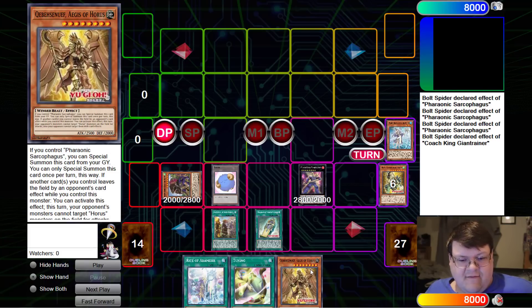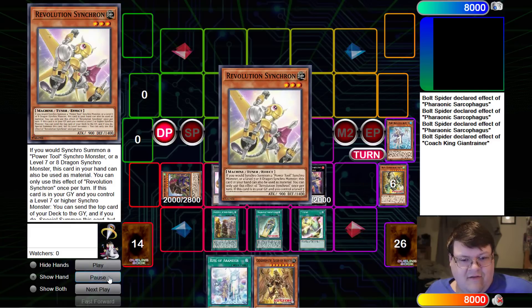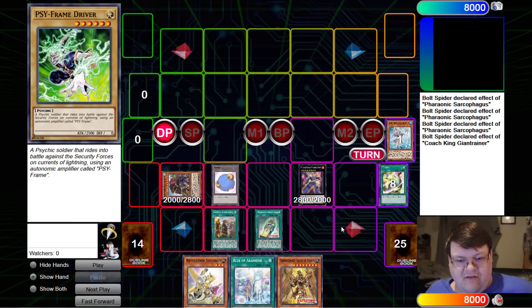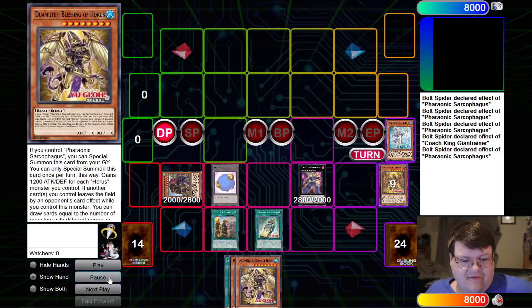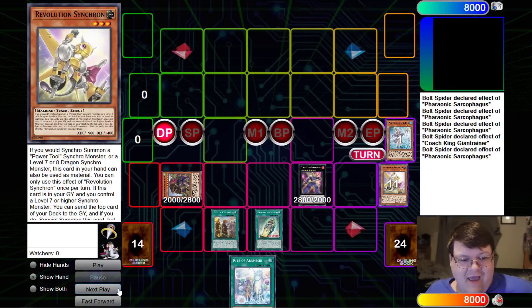We got the Aegis of Horus, so we have one more we'll be able to access this turn. Plus we have Tuning. Go ahead and Tune into the Revolution Synchron. And we milled off a Water Enchantress as well — that's just free value for next turn. Go ahead and search Sarcophagus. Now Revolution Synchron is going to turn into some pretty crazy stuff. If you would be able to Synchro Summon, we'll take our Token and go into the Clear Wing.